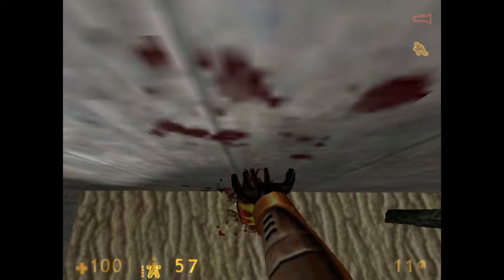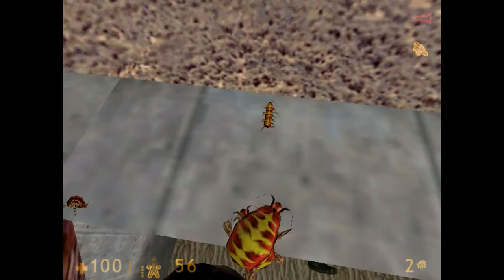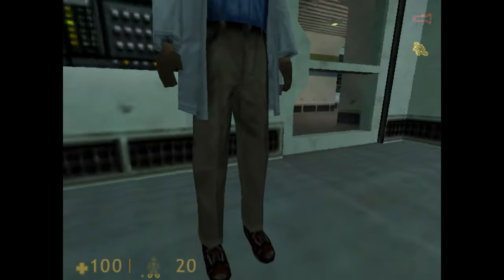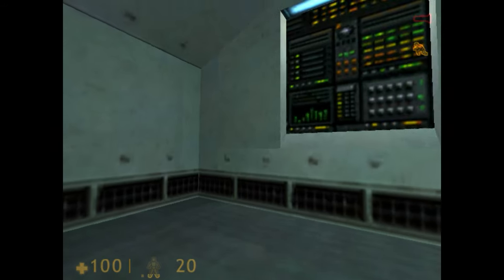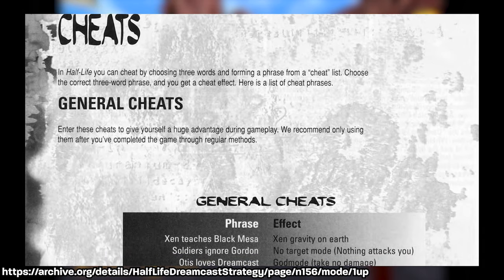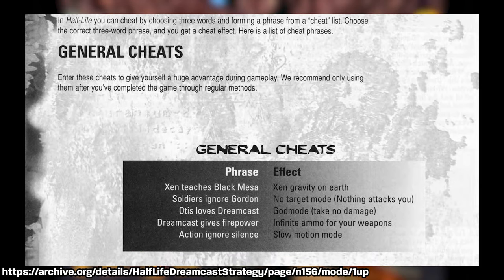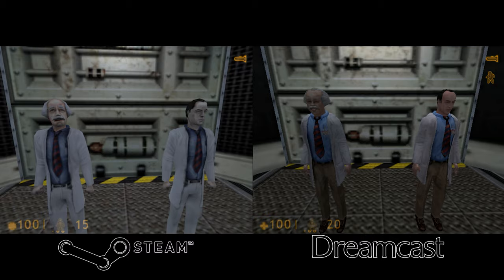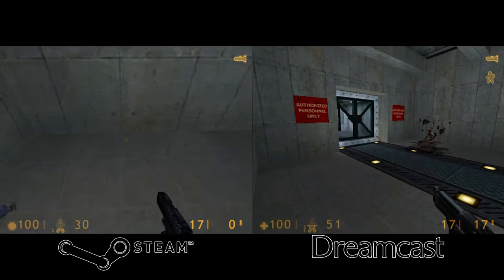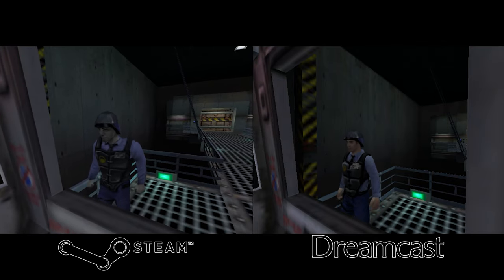The Dreamcast port has its own bugs, but there were reportedly attempts to patch some legacy bugs from the PC version. For example, you can still manipulate NPCs to move, but they won't unlock doors anymore just by being budged. There is a cheat in the official strategy guide that still got printed and shipped to enable Zen gravity anywhere, but this cheat doesn't actually work. The Dreamcast version has vastly overhauled character, weapon, and enemy models and textures, as well as some subtle environment, level geometry, and lighting updates.